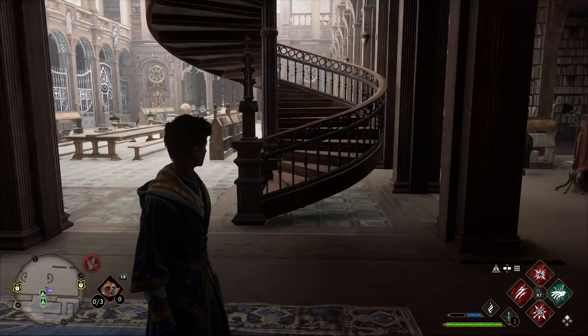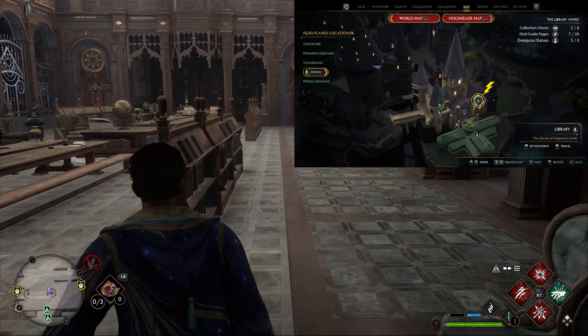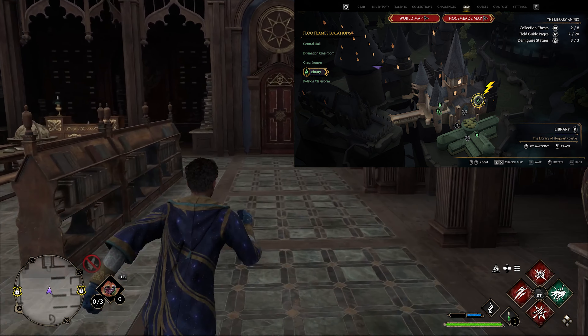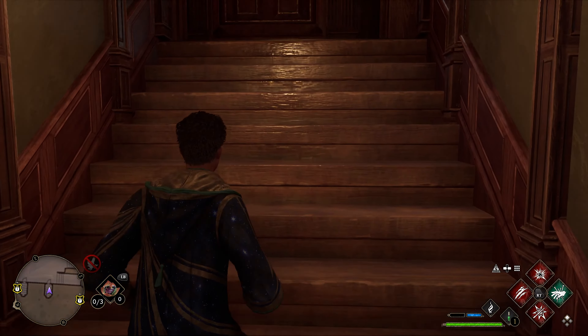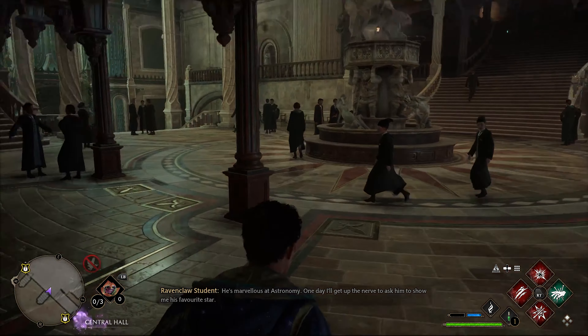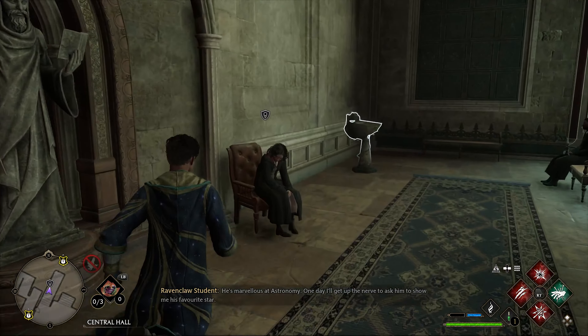There are only two Hogwarts side quests for handles. Go to the library Floo Flame, go to the back and through this door on the right. Go through, turn left, go up these stairs and there she is — do her task.